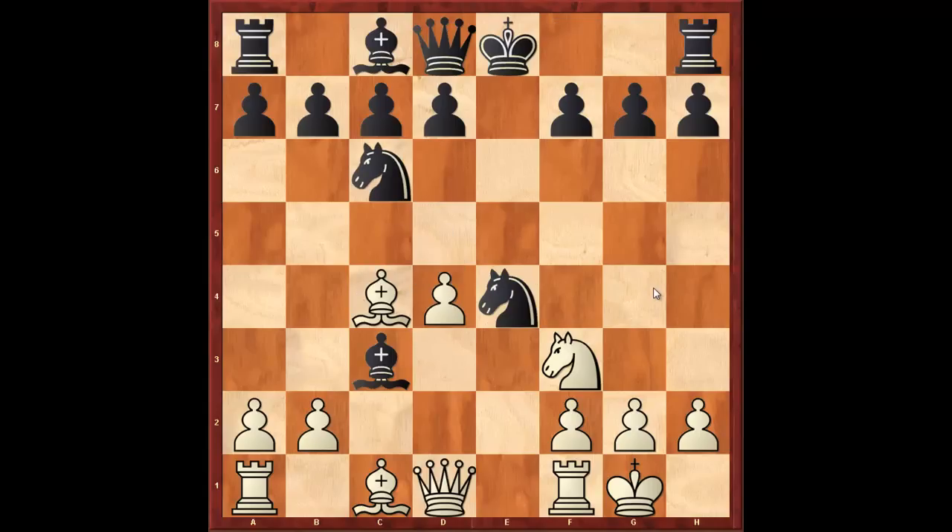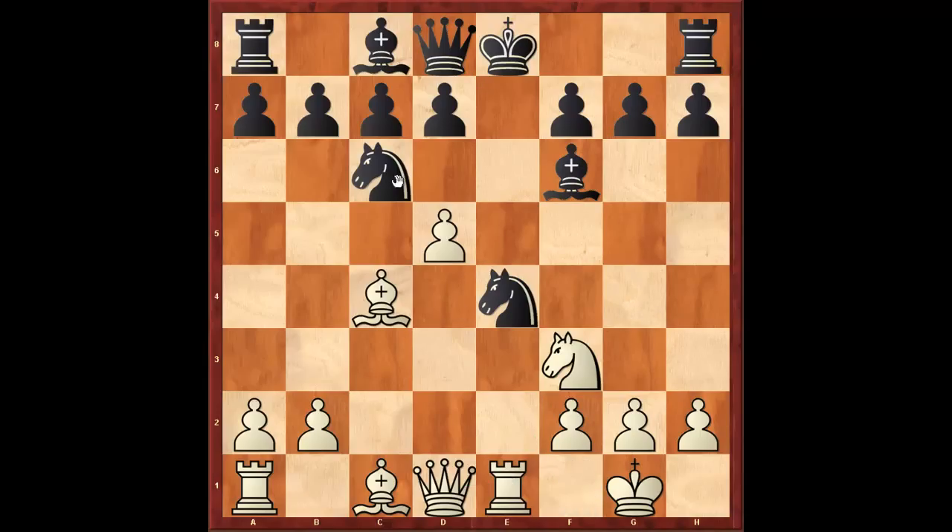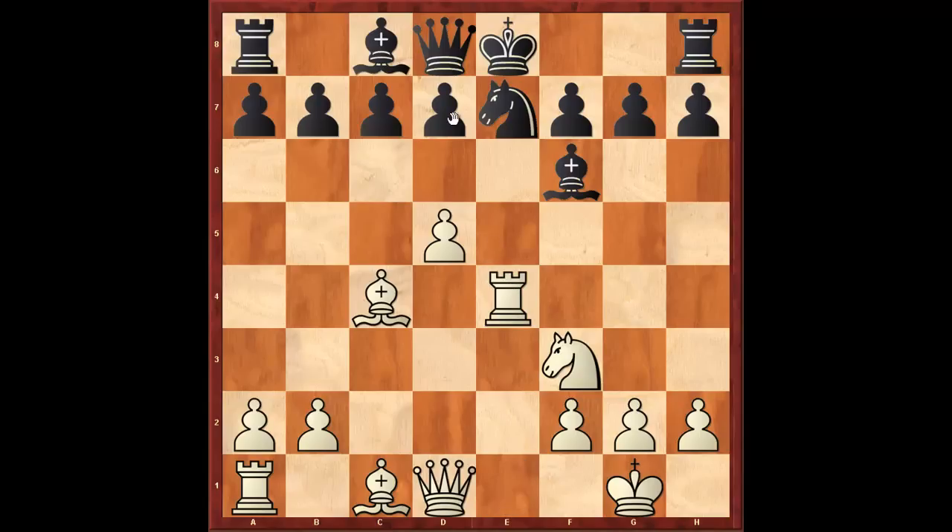Going back, the best move is bishop to f6. This is the absolute best way of playing against the Möller Attack. After which, white plays rook to e1, knight to e7, rook takes c4, d6, bishop g5. This is the best move, removing the best defender of black's position.